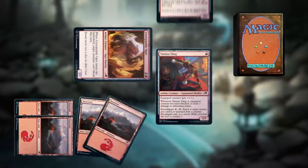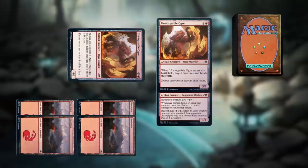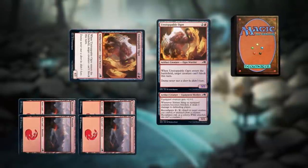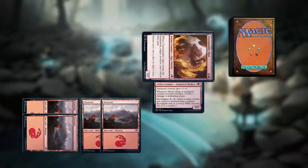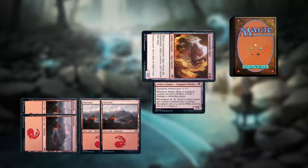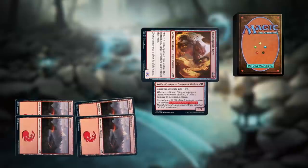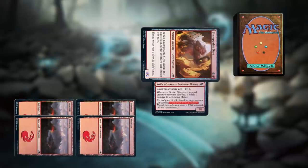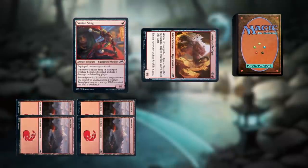I can also use reconfigure to move Simeon Sling from one creature I control to another — equip does that too, so that's useful but not new. What's new and interesting: when I attacked with Unstoppable Ogre, the Ogre became tapped, but Simeon Sling did not. Reconfigure can also be used to simply unattach the equipment, again as a sorcery. During my second main phase after combat, I'll activate reconfigure again but this time without targeting any creature — just unattaching. As that ability resolves, Simeon Sling becomes unattached and resumes being a creature, so it'll be ready to block next turn.